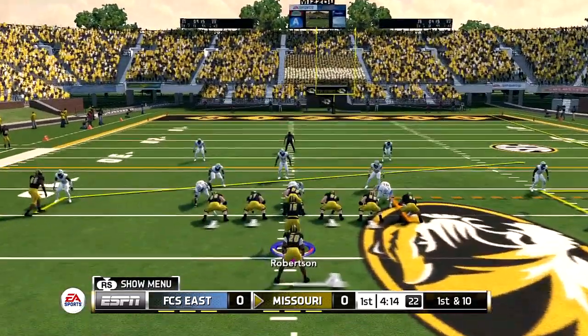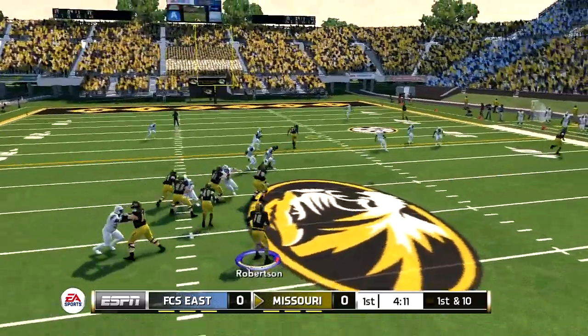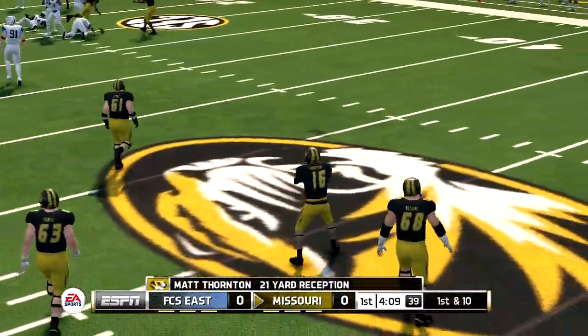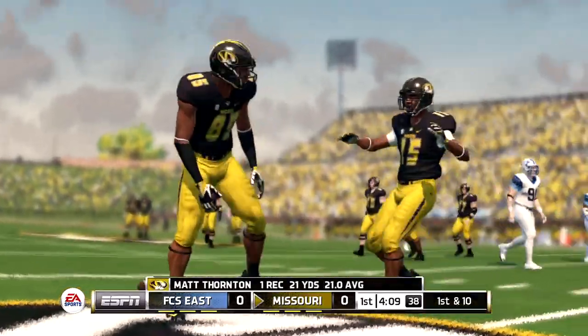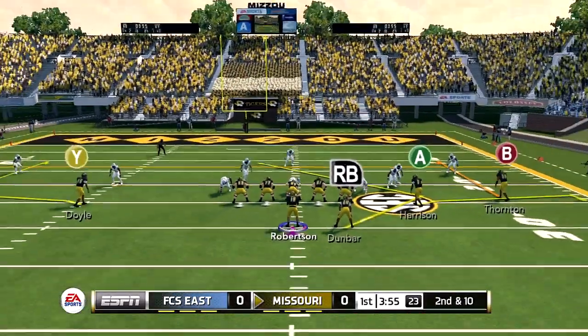First and 10 — trying to pick up another first down. Dropping back, thought about throwing it deep to Bell, just going to dump it off to the tight end. He picks up a first down — 21 yards on that play. So far 38 yards on offense and we have not slowed down.